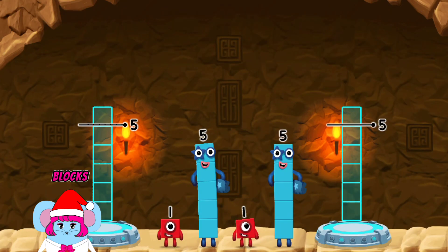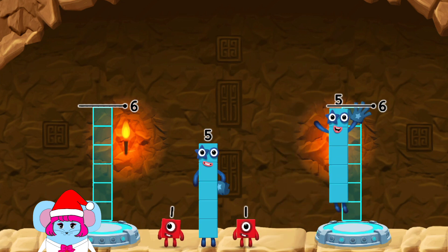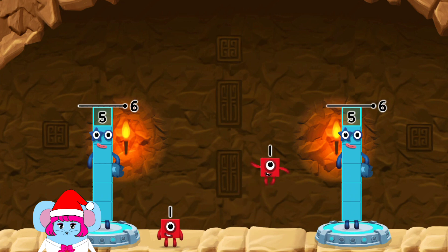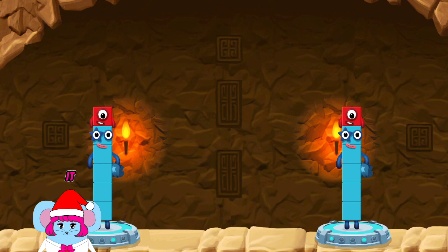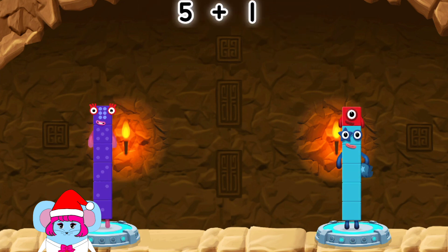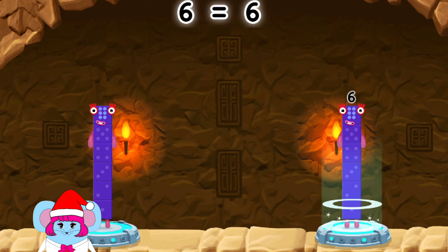Share the number blocks evenly to make two groups of six. Six, five, five, five, one. One — you cracked it! Five plus one equals six. Five plus one equals six. Six equals six.